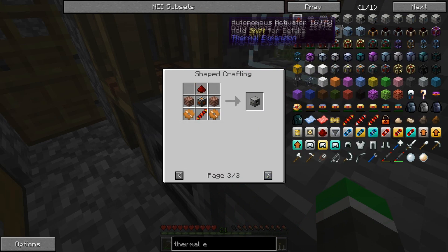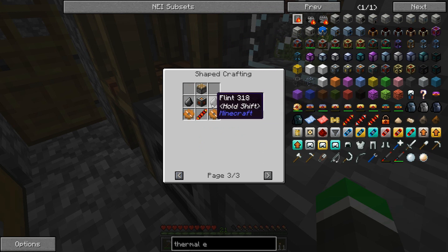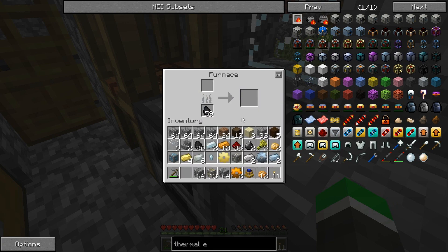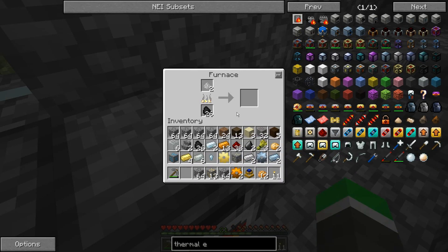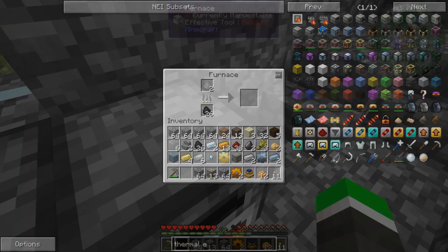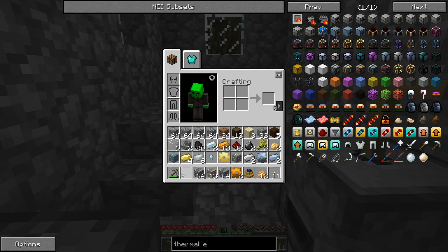What else here - let's do the pulverizer. For the pulverizer we need flint and a machine frame. The machine frame requires four iron. Alright, we're gonna smelt those up. Let's go ahead and grab some flint - already had two flint, awesome. One more please, hurry.